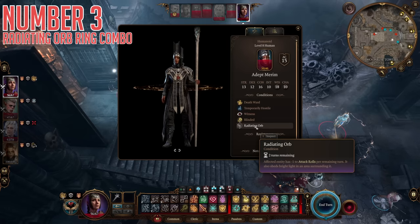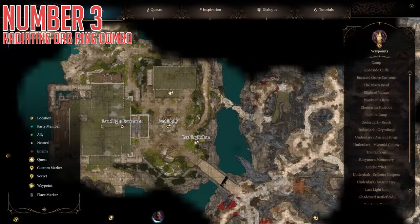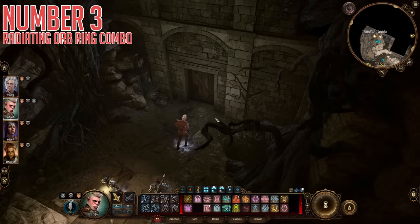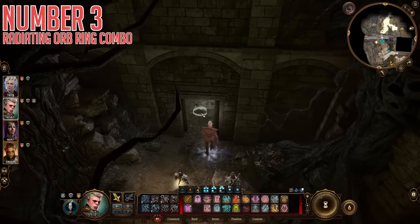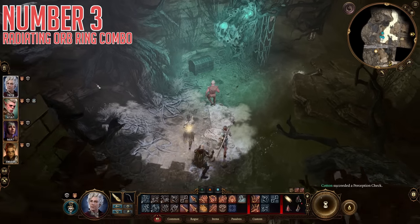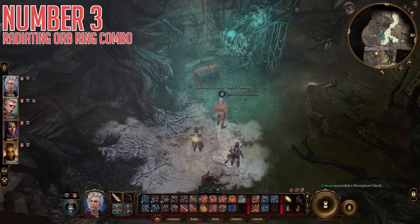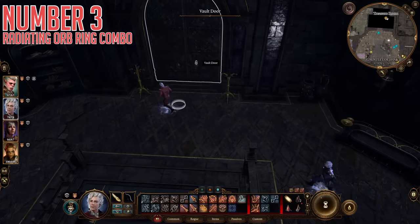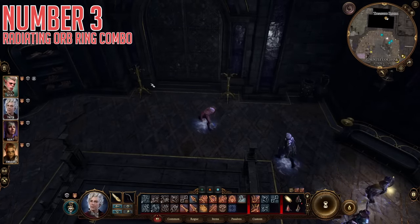As for actually getting these: for the Coruscation Ring, just east of the Last Light Inn from the island itself, there is a small path that you can follow to an abandoned house. Inside the house there are some roots you can climb down, and at the bottom of the roots there is a door. Behind the door there is a chest that is trapped and locked — get through all that, and inside the chest you'll find the ring. For the Callous Glow Ring, this is in the Gauntlet of Shar. In the room right beside Balthazar, there is a locked vault door to the treasure room on the north side. Simply lockpick this door and you can find the ring in one of the chests behind it.